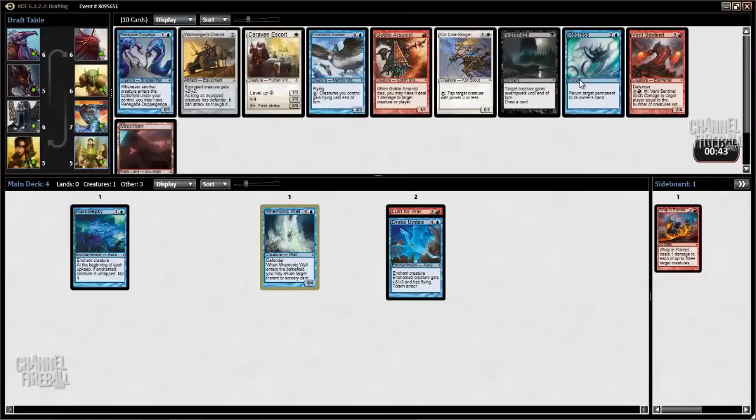Regress is a great card. The bounce spells are a lot better than they look in this format, because people are playing 8-drops that they have to invest their Eldrazi Spawn into, and they're building monsters with totem armors. So just having a bounce spell is actually great. Also, Regress plus Mnemonic Wall goes off a little bit if you just need a ground blocker for 8 mana a turn — not a great combo, but it is a card we can rebuy with our Mnemonic Wall.